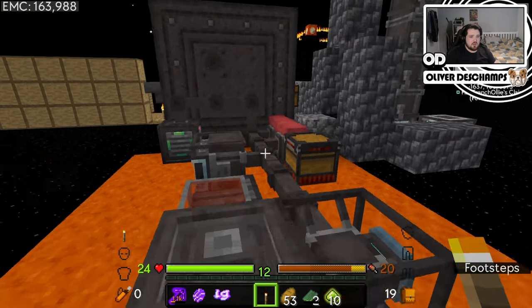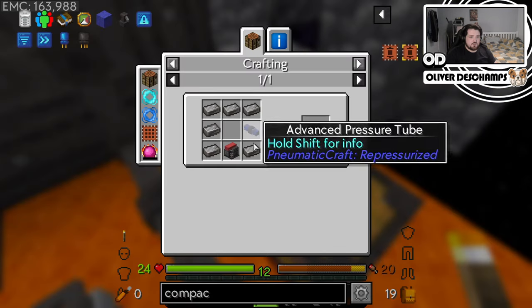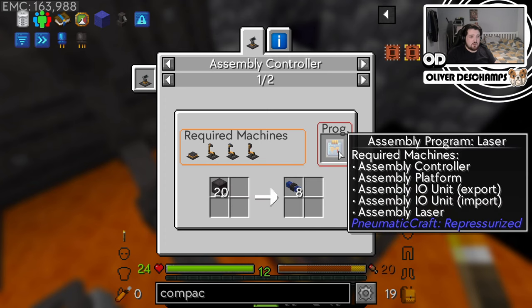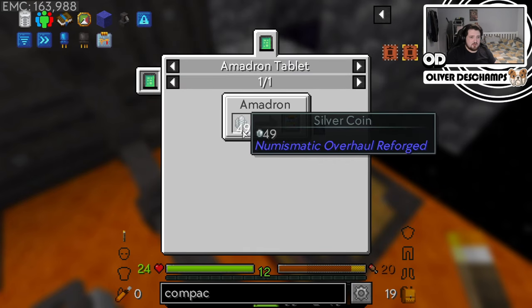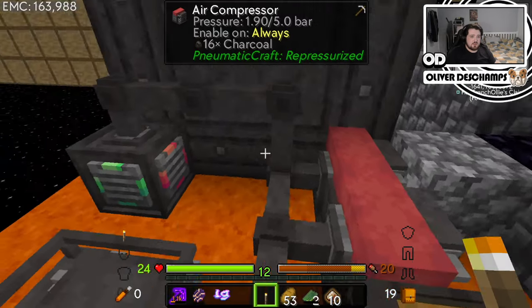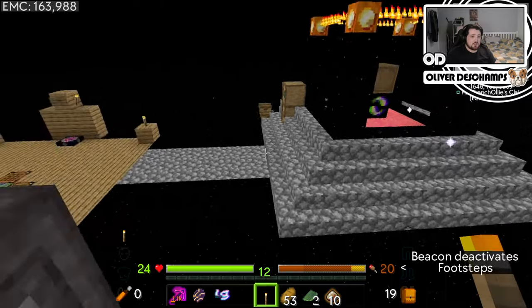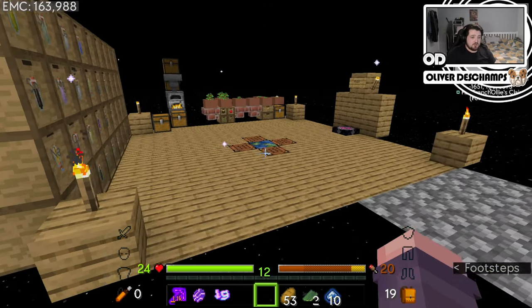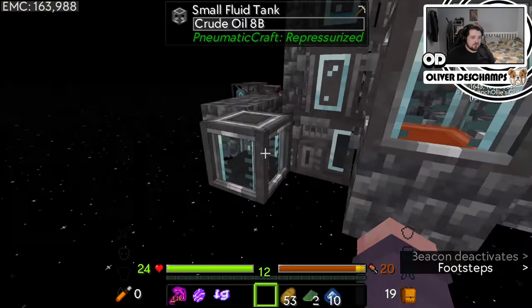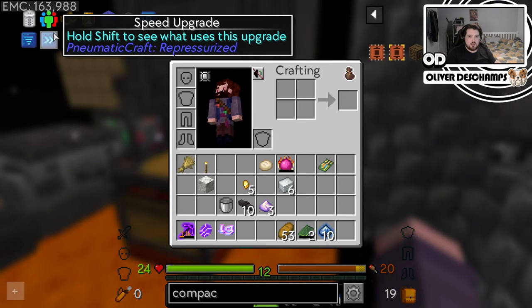Yeah, we could do with redoing this whole system. Realistically, what we could do with getting is the level two, but for the level two it needs the advanced pipes, and the advanced pipes require this program, somehow, from the Amadron tablet. This is deep into PneumaticCraft, and for that we need an actual stable pneumatic system, which I can tell you right now we definitely do not have. So we need to try and make this more sustainable, because this is not working currently. We could do with trying to do the upgrades, maybe.